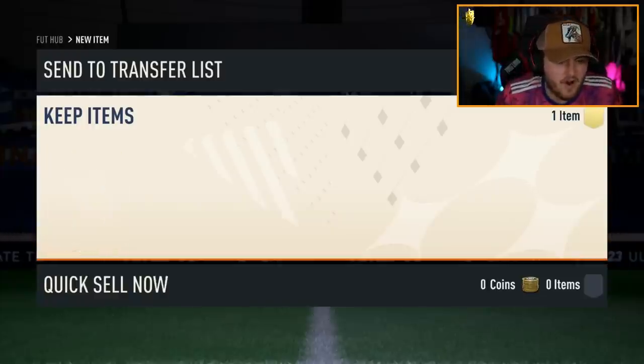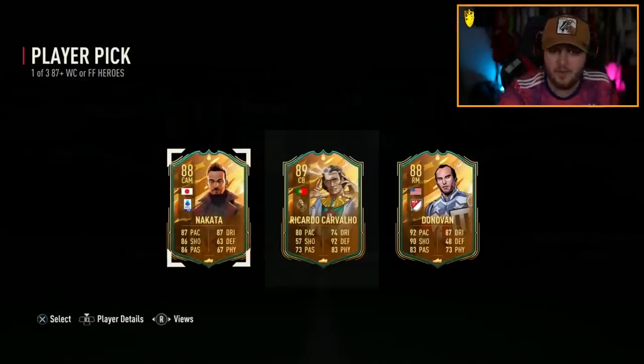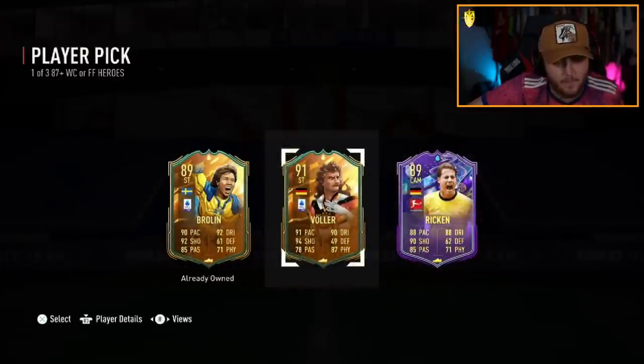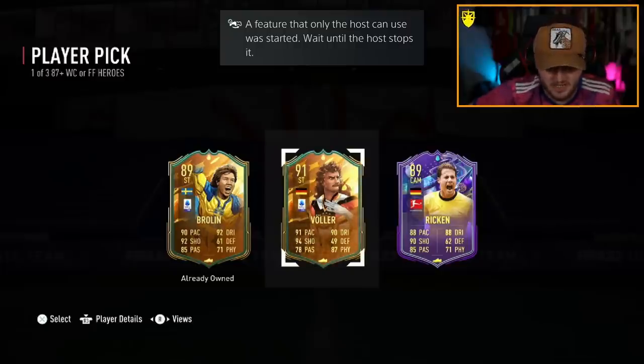Next player pick — 91-rated Volà! Very nice. I imagine we'll get a 92 or 93-rated Volà at some point with five-star skills — that'll be a nuts card. But the World Cup version is very good in game. My friend Graham's player pick next — United have just finished beating Nottingham Forest 2-0, top four looking very good at the moment. Will Graham get someone good?